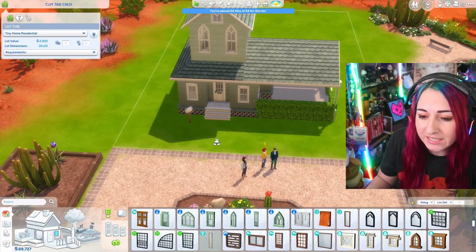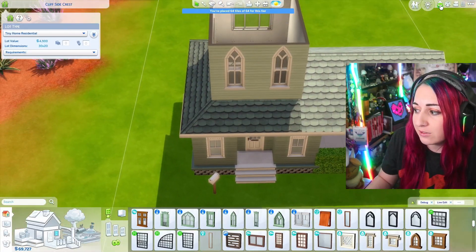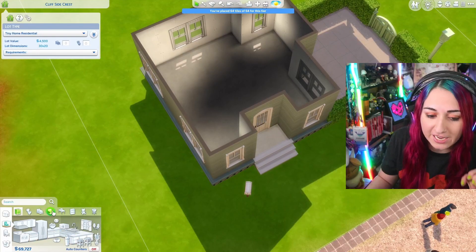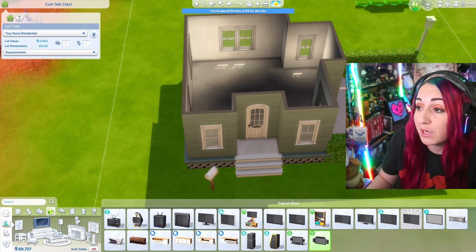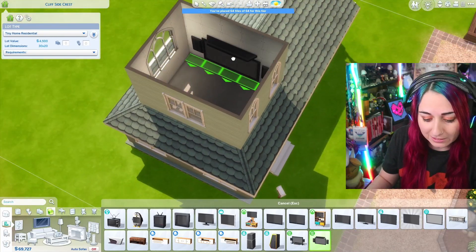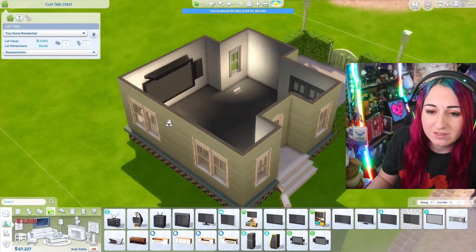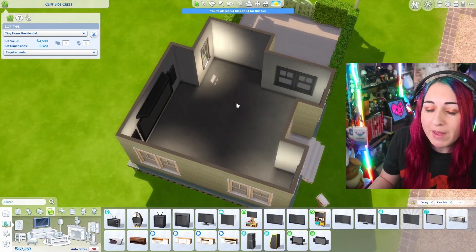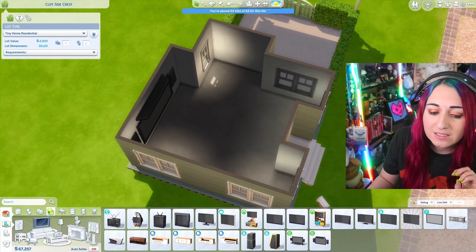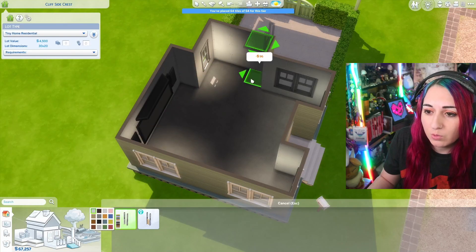We need to include the home gym outside, the photography studio, and the home theater. I grab the home theater item just to check the scale — oh my god, it doesn't even fit. I'm going to have to shrink it. I could put it upstairs or have it be the centerpiece downstairs and just delete the windows. We may have to use a ladder because we probably won't have space for a staircase.